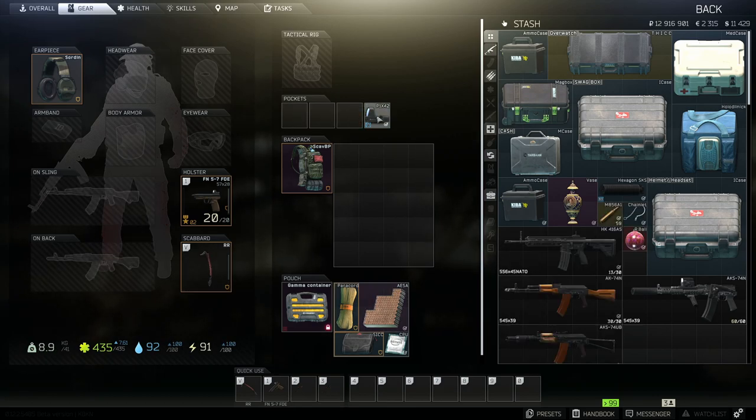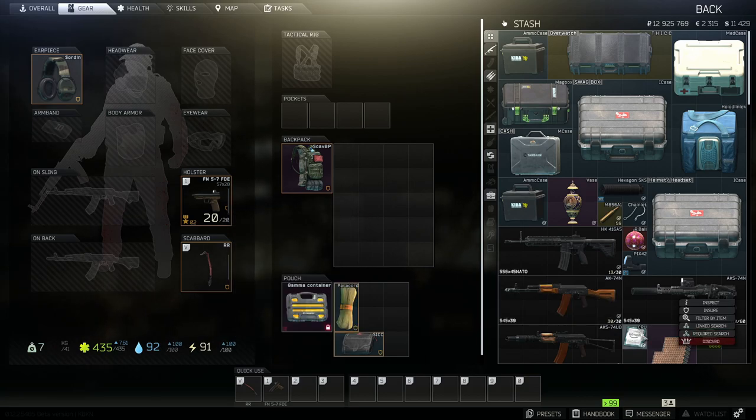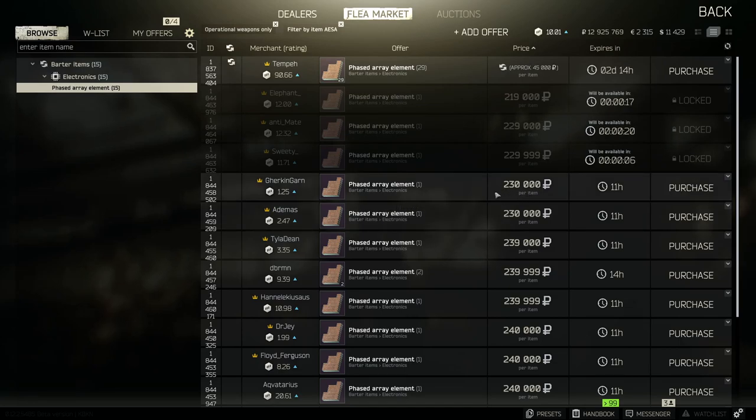We're back. Take everything out here — didn't fire a shot on that loot run. Servers are freaking slow right now. I think this is worth more on the market. Oh, that went down in price. 220, 230.